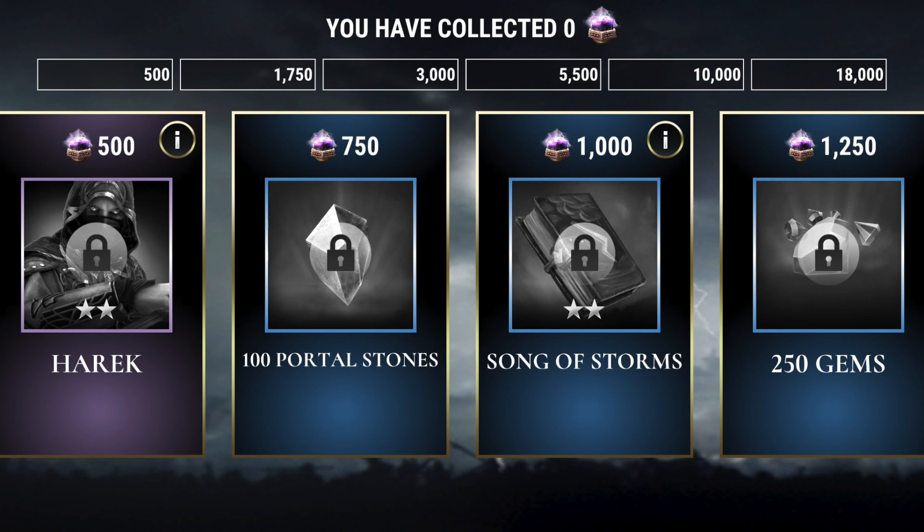Looking at portal stones, you can see the 50 portal stones and 100 gems come up in this purple tier, which does cap out at 500, giving you a two-star Herrick. One thing to also note is that these titans you see in here, just like during the Thor event, are pre-leveled. Your two-stars are coming in at level 15, while your three-stars are coming in at level 10.